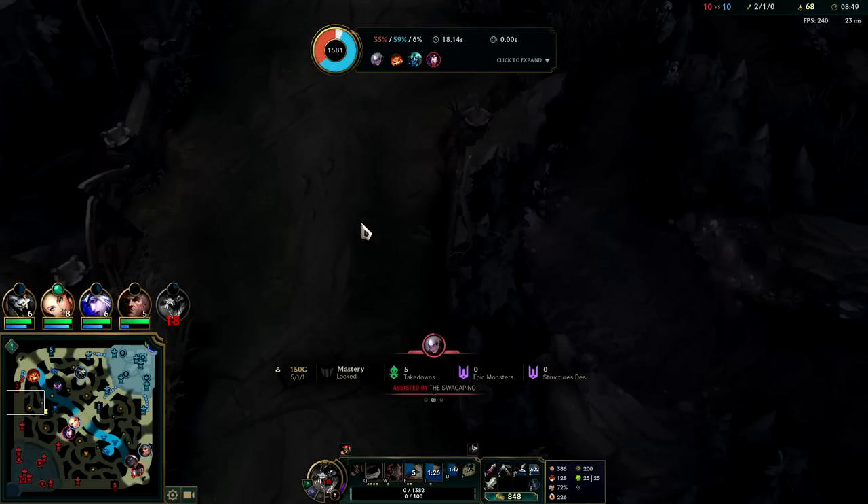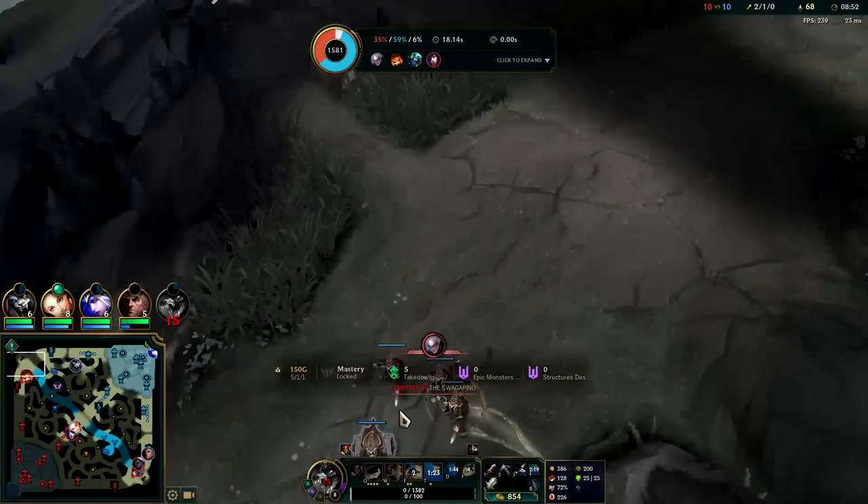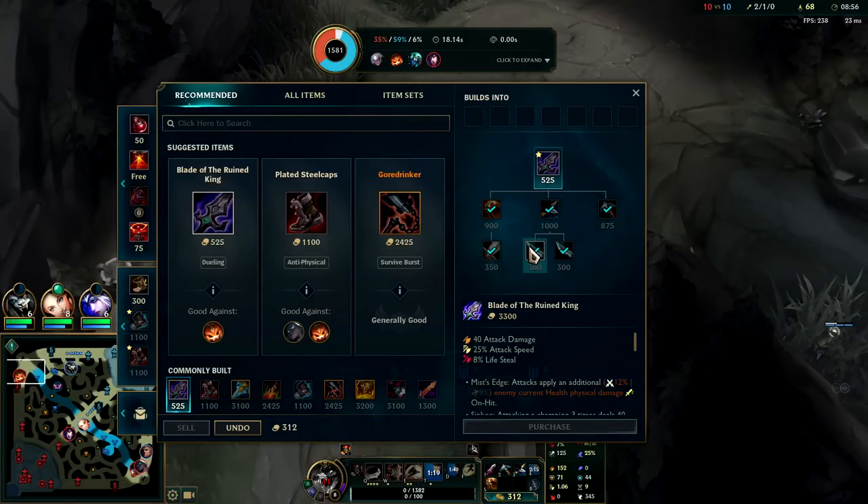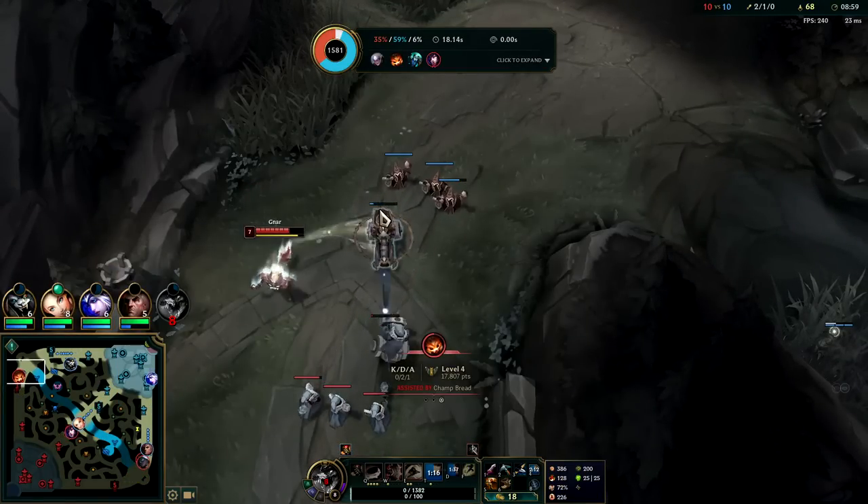We dashed through them to get our E2 and then wasted it. At least the gold didn't go to Nardo — that's more optimal for us so we can stay in lane, split push, and dominate.